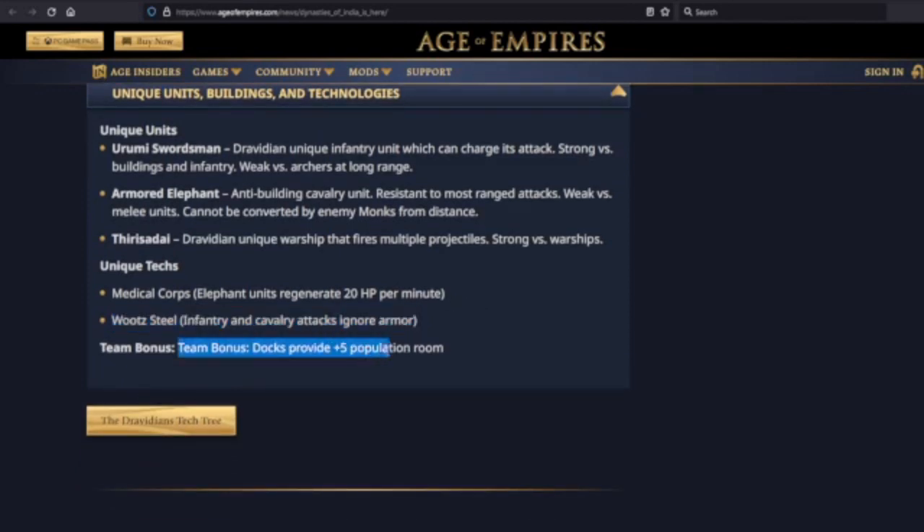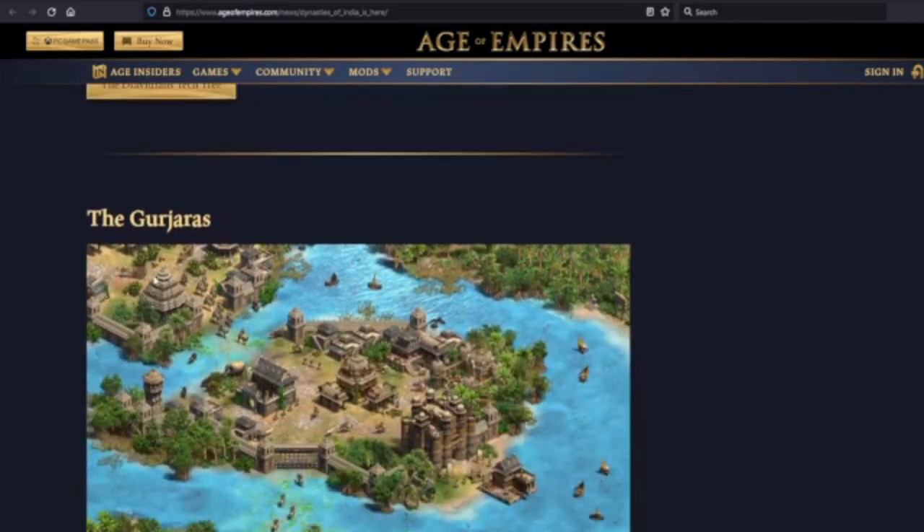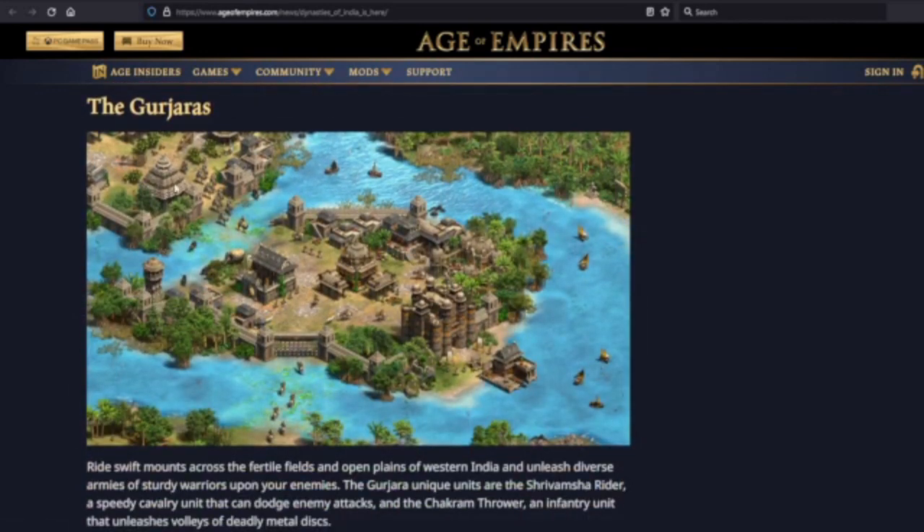Team bonus: docks provide plus five population space. Oh, they have a tech tree button — that's cool. I'm going to go ahead and just go through the last of these civilizations.